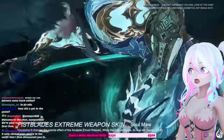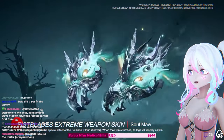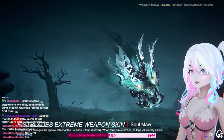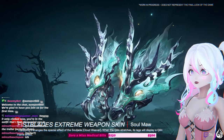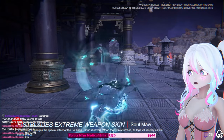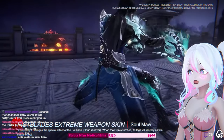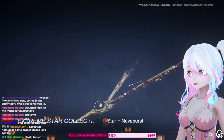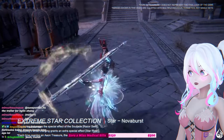Oh, the fist blades! Those are really cool — what's the kill effect, what's the animation with the extreme? Yeah, those are so cool, the dragon. Oh, that's really cool, I like that a lot. The extreme star collection is gonna be the spear we already have.